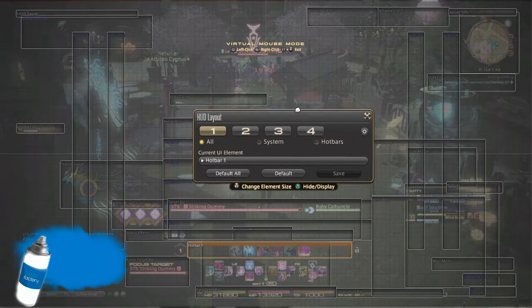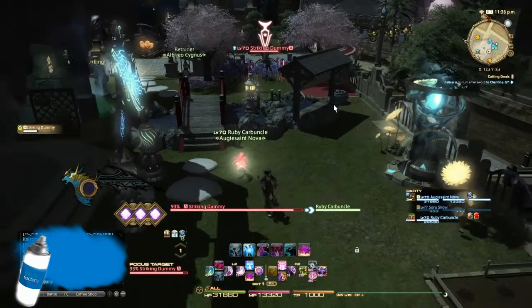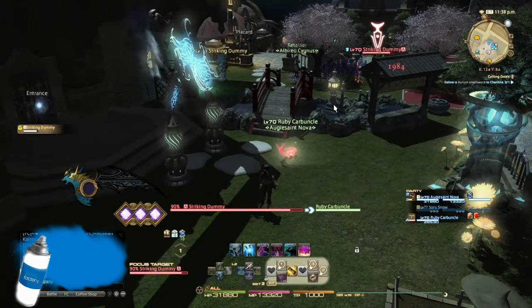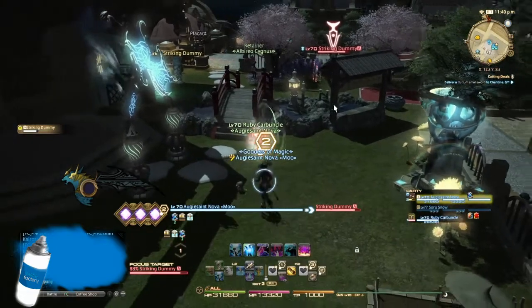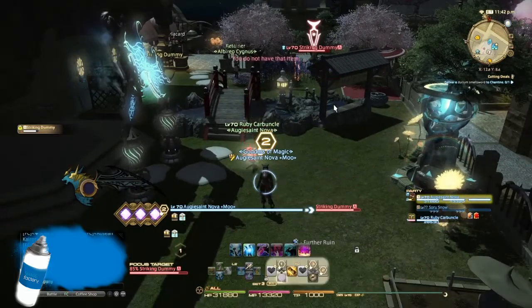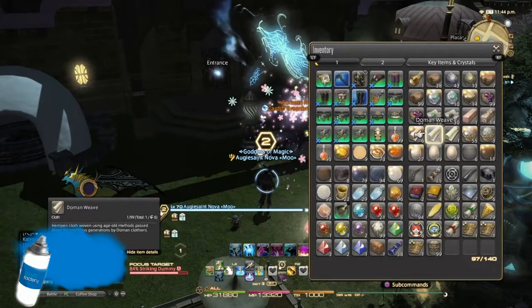I'll show my HUD one more time so you can pause the video and copy it if you want. There's action bar 1, 2, and then action bar 3 — over here I just have markers if you need to mark yourself in a fight. I remember in A8 we had to mark ourselves for the orbs. There are some silly macros I have there and potions — you can put your pots on action bar 3 when you're tryharding DPS potions.